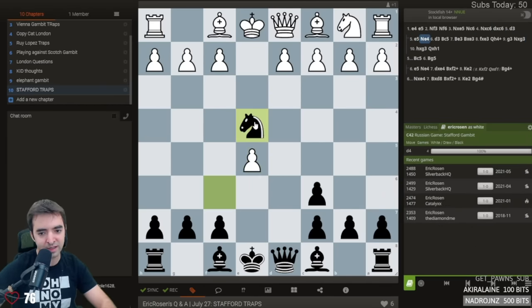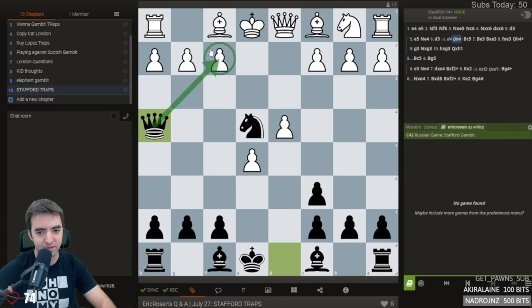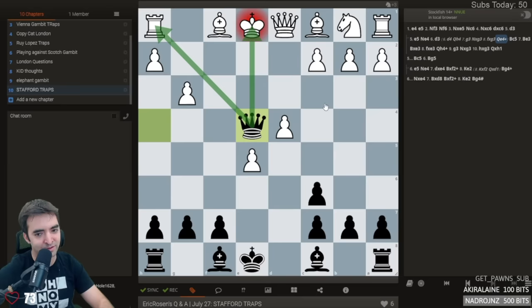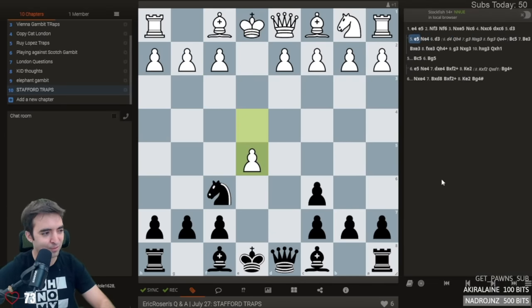Another cool trap after e5 — the best move is d4, and then we play queen h4, threatening mate. And if white plays g3, which looks very normal, we take. Even though we lose a knight, after he takes, there's this fork, and black wins material. And this is also a pin, so white's already in big trouble here. I think that was four traps.